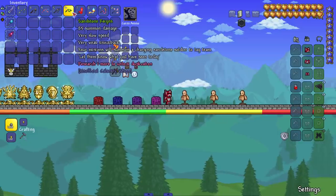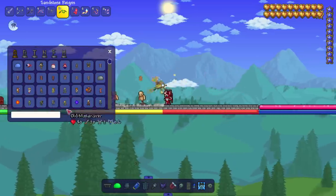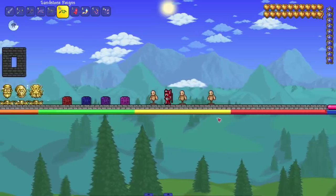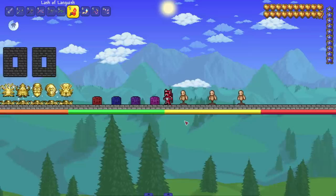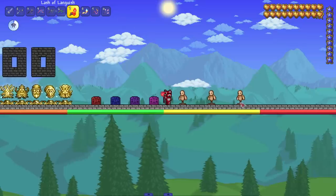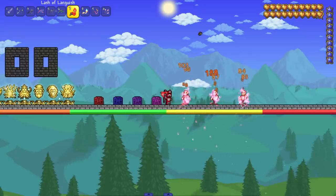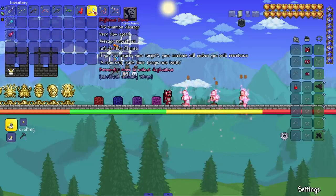We got the stand stone — your minions will summon a charging sensor soldier to tag team. I like that one. He popped out for a second! Was that a JoJo reference? I have no idea. Lash of languish — your minions will release a brimstone explosion on hit. I am enjoying how unique and varied these are — and there you go, there's a little brimstone hit.